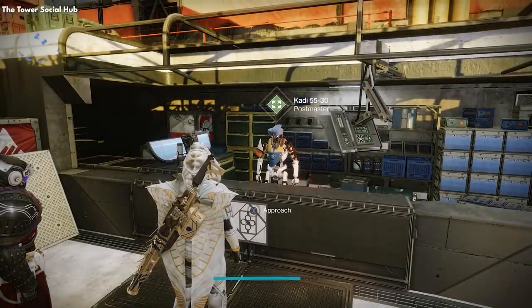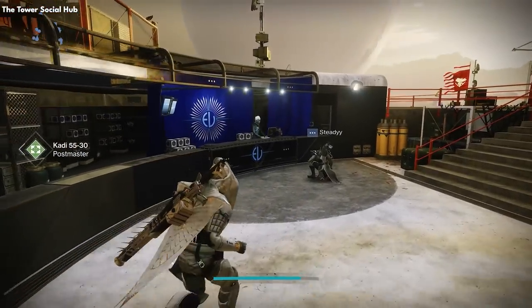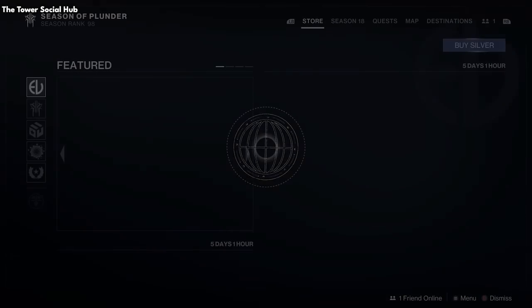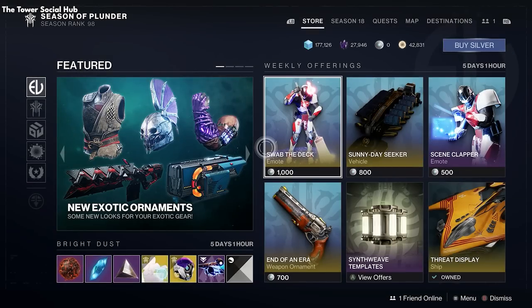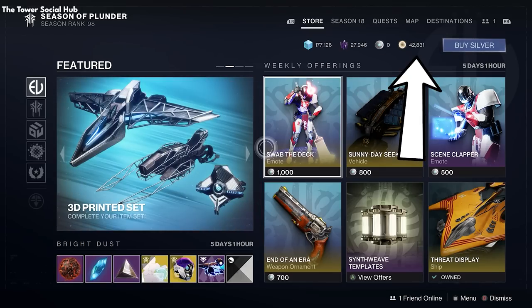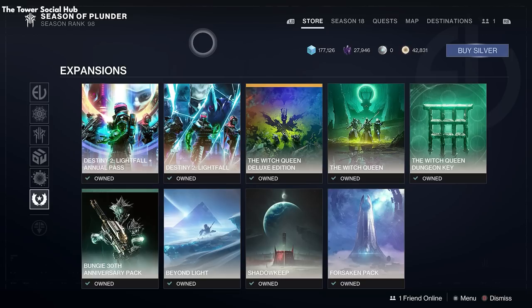To the right of the Postmaster is Tess Everis of Eververse, the game's microtransaction store. You can also access this in the director menus or here in the tower. You can use Silver, which costs real-life money, or Bright Dust earned in-game to purchase items. You can also purchase expansions and other content from here, which is easier than navigating the Microsoft store.